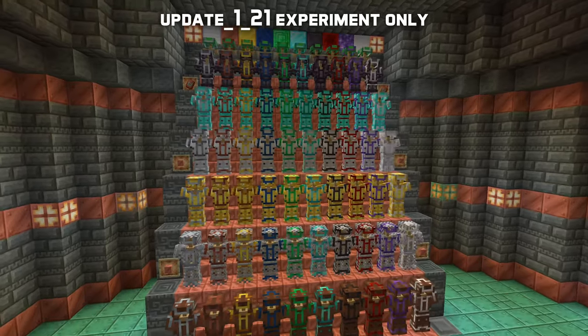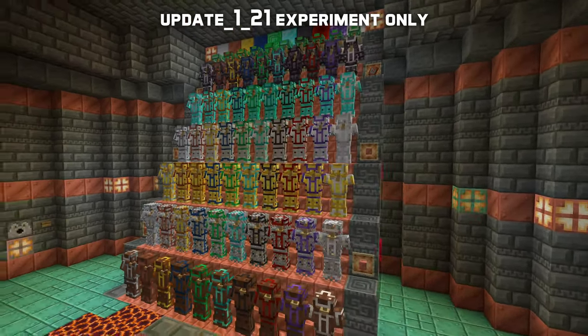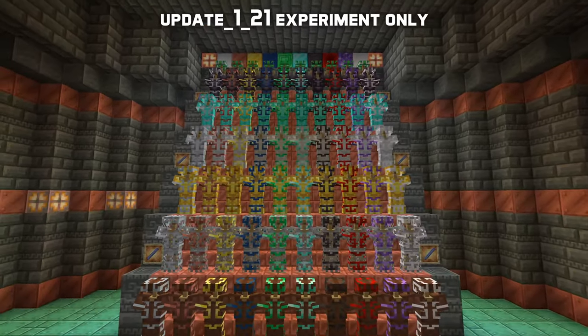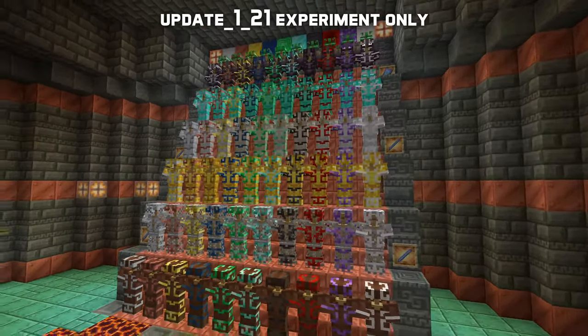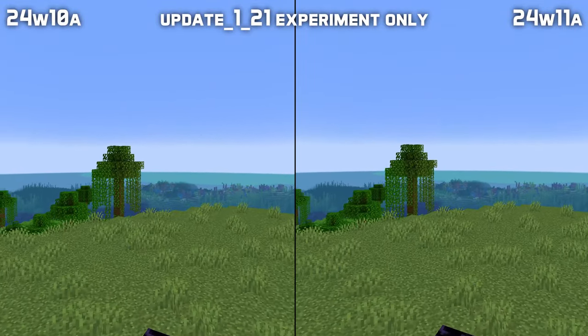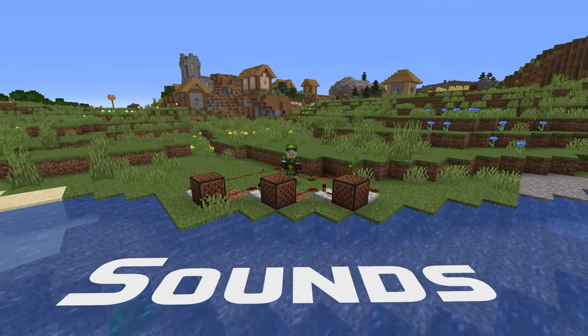The two new armor trim smithing templates are Bolt, which is duplicated using a base block of unoxidized copper or waxed copper, and Flow, which is duplicated using a Breeze Rod. In addition, the wind charges have been fixed so they no longer move in strange ways after being hit by knockback.